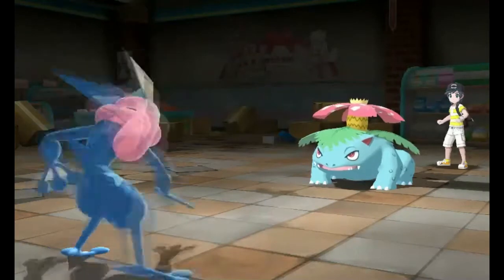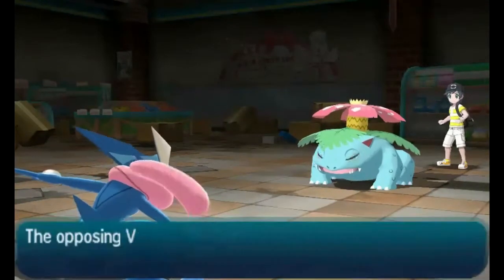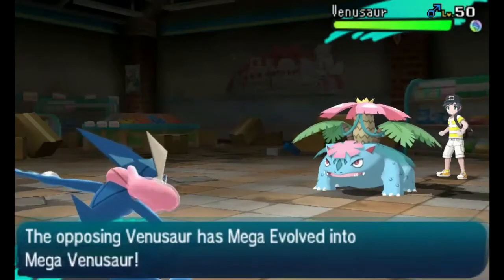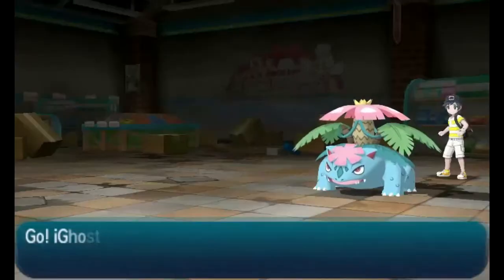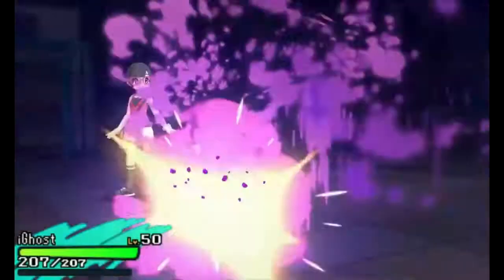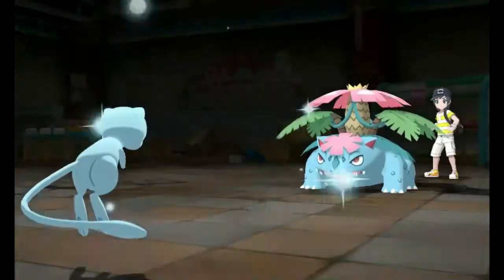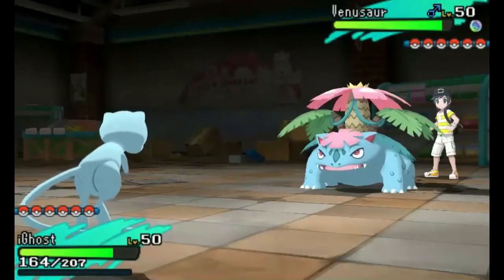He led off with Alolan Persian, and if you didn't notice, he actually outsped my Greninja. I asked him about that and he said he was running scarf — I've never seen that before on Alolan Persian, but it ensures a Parting Shot, so I guess that's cool. He's gonna Parting Shot my Greninja and go into his Venusaur. I got up Spikes and switched into my Mew.